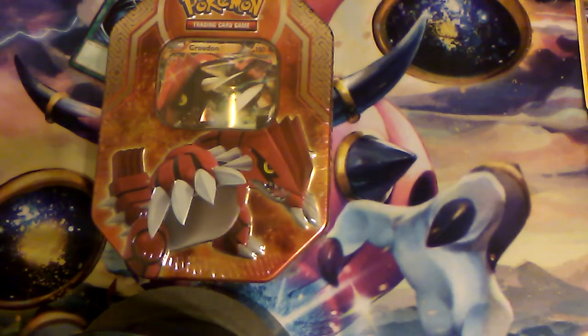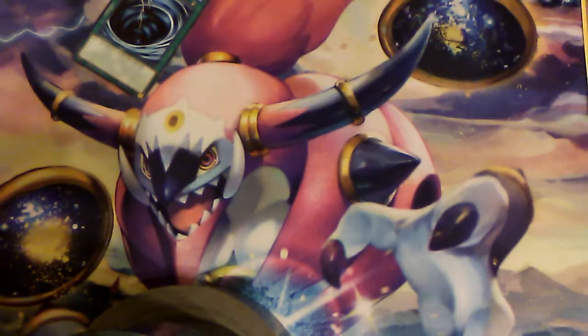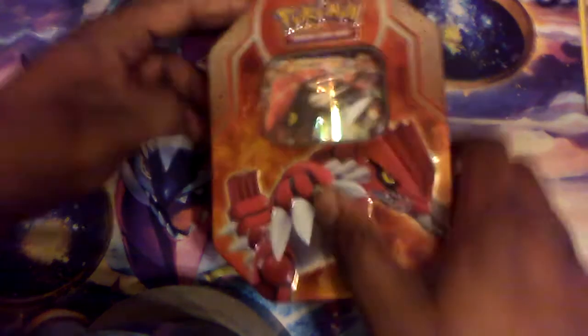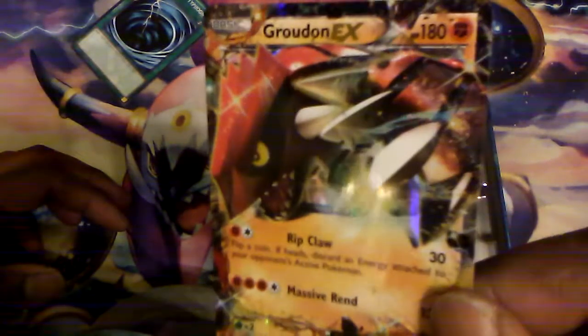Remember a while back when I opened the Kyogre tin? It's Groudon's time to shine. Welcome back to PaxNavs, where we have the Hoenn Legends — Legends of Hoenn, Groudon Edition. With four booster packs, a coin card, and a promo card, which means we don't go home empty-handed. Even if all the packs are done, we do get this nice-looking — pop it out — Groudon EX.